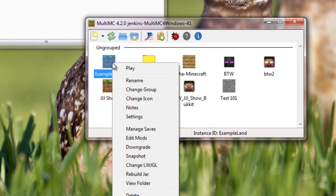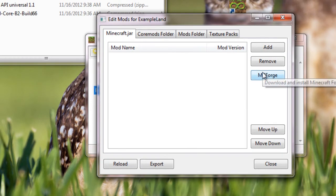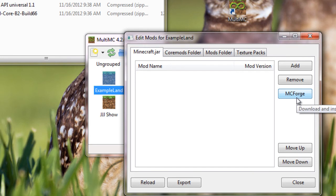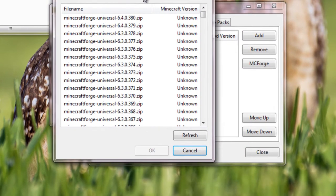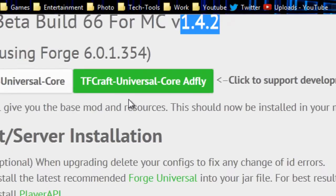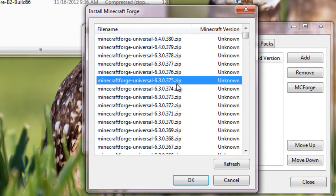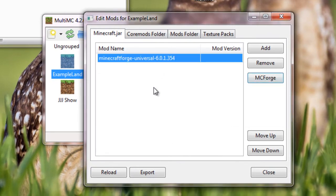Now we need to install the mods. Just right-click, then Edit Mods. The first thing we're going to do is add MC Forge — this is why we didn't download it, because this mod actually has it built in. It's a little bit back here. Right there: 6-0-1-3-5-4. Perfect. And for Minecraft version 1.4.2 — that's exactly what we're looking for. Downloading. Now it's on the list.